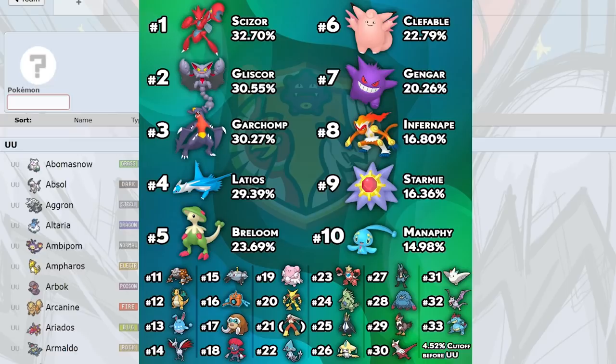Alakazam at number 20 is very disrespectful — this mon is incredible. What makes it different from Gengar is that if it hits, it's broken. Gengar's specs Shadow Ball is enough to 2HKO Scizor, but Alakazam can knock out Scizor with a plus-two Life Orb Focus Blast after a Nasty Plot. The higher speed tier above Latios and Starmie is really nice. The Life Orb set is crazy — plus-two Focus Blast on uninvested Scizor doesn't even get knocked out by Bullet Punch, and against max special defense Scizor you do 84 to 99% with Stealth Rocks up.